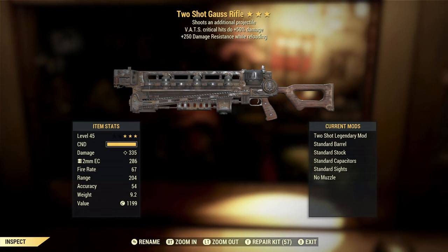Here we've got a Two-Shot Gauss Rifle with VATS critical hits doing plus 50% damage and plus 250 damage resistance while reloading. The Gauss Rifle is one of the best single-shot damage weapons in the game as far as rifles go — it actually out-damages the hunting rifle if you charge it up properly. I believe they fixed the glitch where it would miss almost every first shot in VATS, which was very annoying. The Two-Shot effect is not one of my favorites. It pairs very well with explosive, and the Gauss Rifle is explosive, so all Gauss weapons being explosive could actually make it very good on a weapon like this.